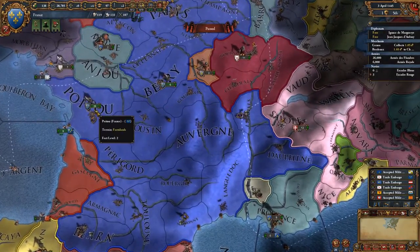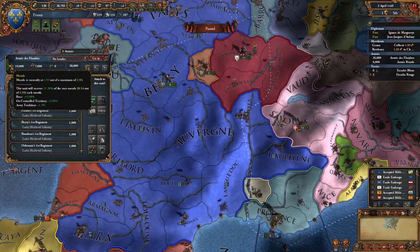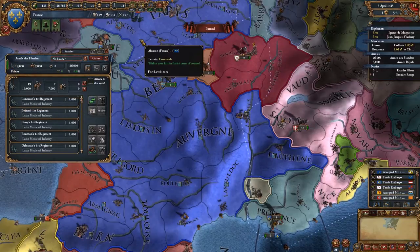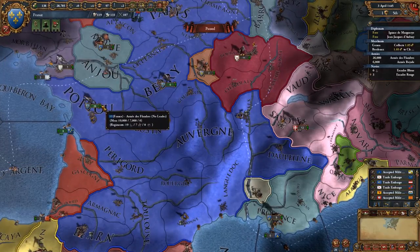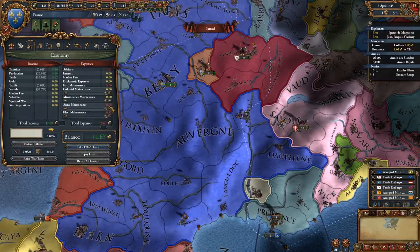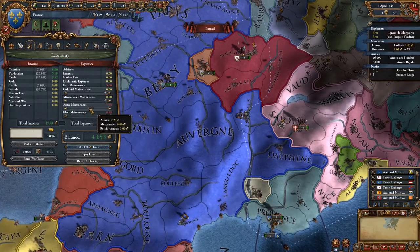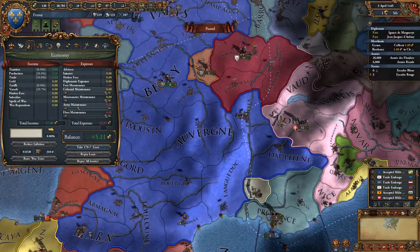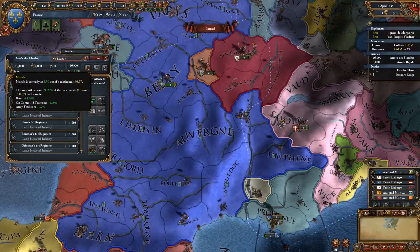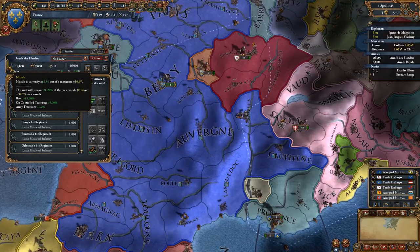Another thing you can do with your armies is reduce their maintenance. Armies have a little green morale bar on the left-hand side when selected. For this army, morale is currently 2.59 out of a maximum of 2.59 - they are at maximum morale. Morale is very important for fighting. We're paying 8.75 ducats per month in army maintenance. We could go ahead and slide that down - you can see we've gone from making 1.87 a month to around 5 a month. You can already see that our morale has turned yellow on the troops' flags. If we select the army, our morale is still 2.59 but now out of a maximum of only 0.67, so our morale is actually a lot lower.